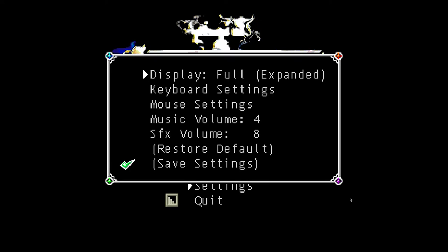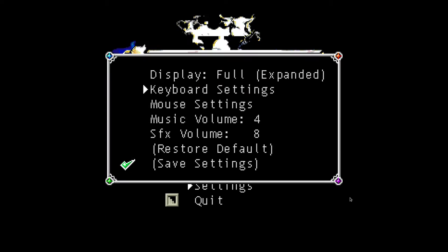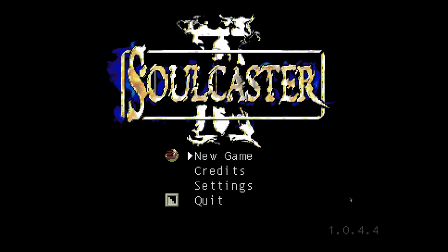I'm going to be taking a look at Soulcaster 2, just because I feel like it's the more fleshed-out version and I haven't quite beat it yet, so it's a little bit more interesting for me to play. Here you have your keyboard settings where you can change your bindings. The menus are pretty basic — you get to change the display type. Nothing really too fancy, but there doesn't really need to be.